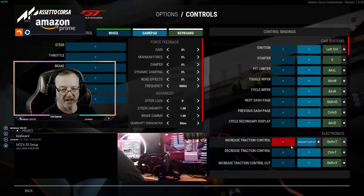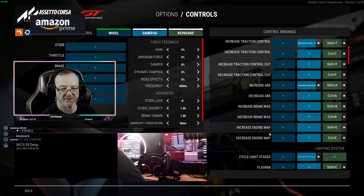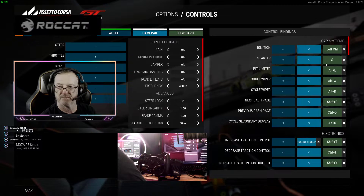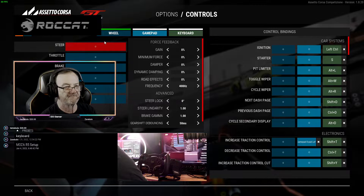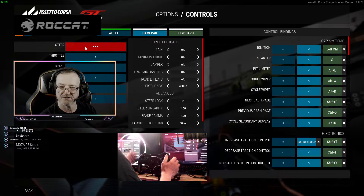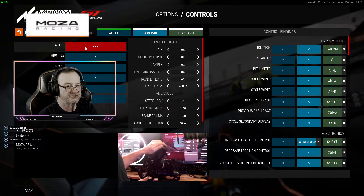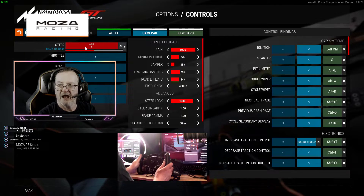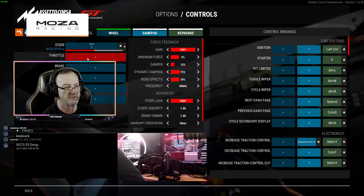If you're just getting the game and you don't have anything mapped, it's gonna look like this. Unfortunately my camera is in the way, but once it looks like this, click on Steer and this box is gonna turn red with three dots. Turn your steering wheel and see how that pops up in there — now we have the steering wheel mapped.